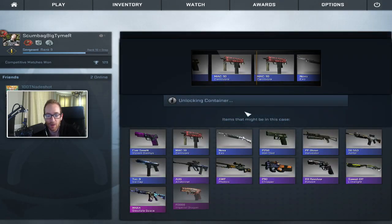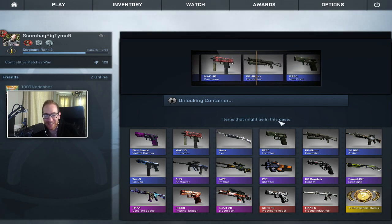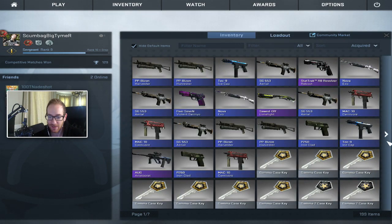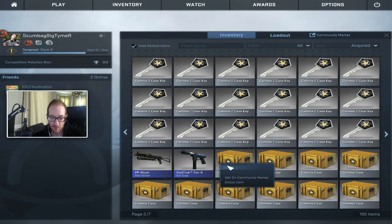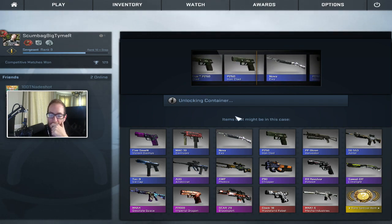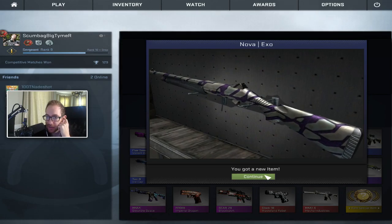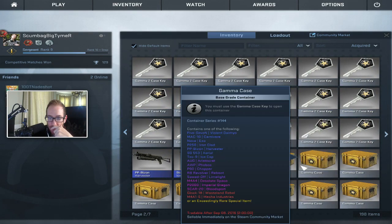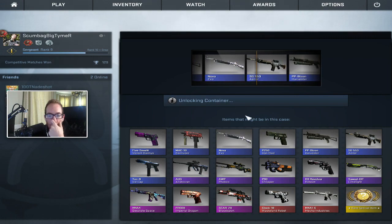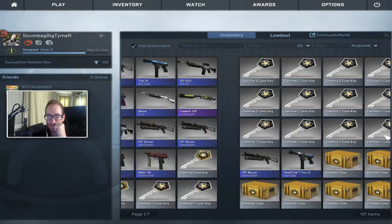Let's just keep it going. We got like 10, 12 more. Another Bison — holy shit, I suck. What happened to my luck? I got seven more keys. Maybe I'll just use the Gamma 2 keys. This is going to be a Gamma 1 and Gamma 2 case opening in one. I already blew like $100 on this — I bought the wrong keys — might as well go all the way.